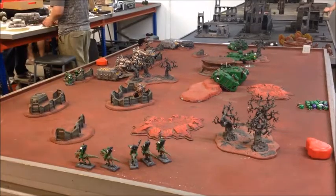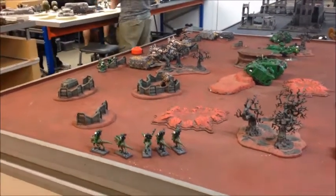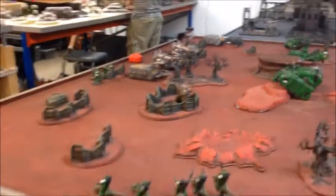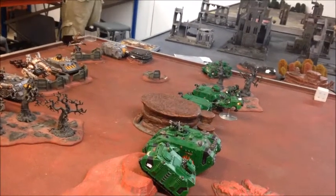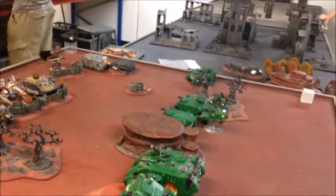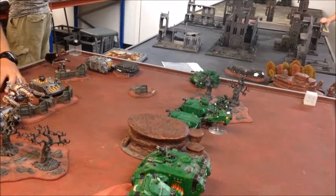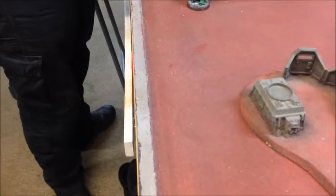Turn one, and the Salamander army pushes forward in force looking to crash the enemy lines. Bikes moved up into range of the Hellbrute, and the whole line of tanks pushed up. The speeder swung across behind to avoid being a priority target. I moved the squad with the plasma cannon up into the woods — not that that saves me from Iron Warriors shooting thanks to their legion trait — and I deep struck the Terminators down nine inches from the Havocs.